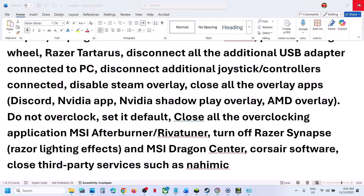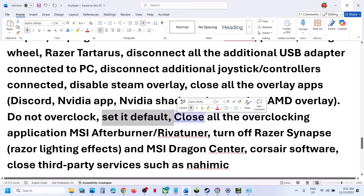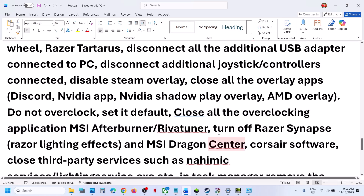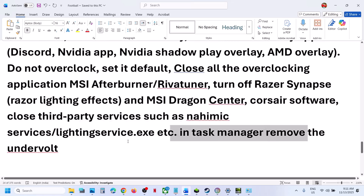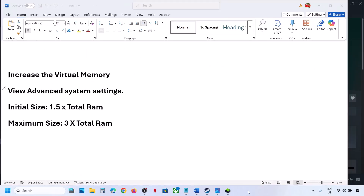The next step: do not overclock — set everything to default. Close all overclocking applications such as MSI Afterburner. Close any third-party services and applications running in the background. If you have undervolted the computer, remove the undervolt and then launch the game.